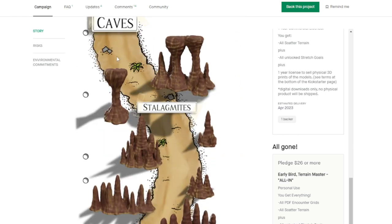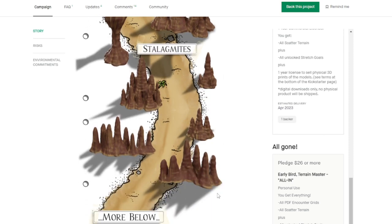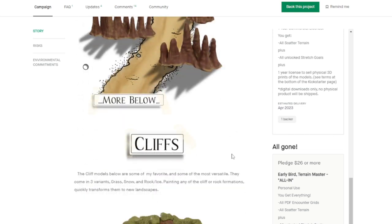Next we have some caves, and I always feel like these are nice to have as scatter terrain. You can create a relatively cool cave system just by placing this on top of a one-inch grid and creating different patterns.